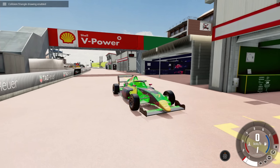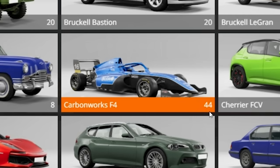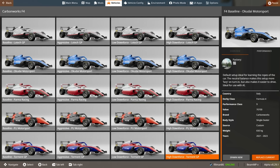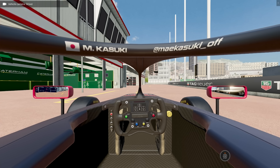This guy has so many configs — 44 to be exact. In here we've got the baselines, aggressive setups, low downforce setups for higher speed tracks, and what we're using today: one of the high downforce setups because we've come to Monaco.